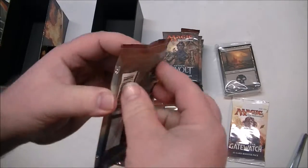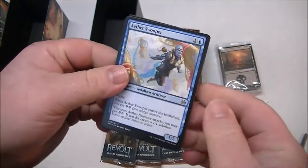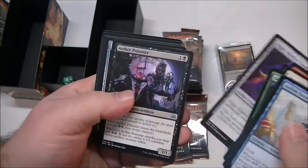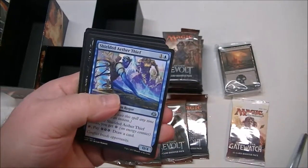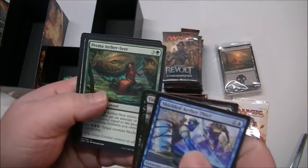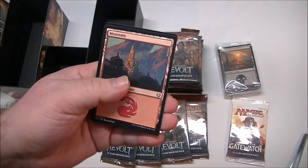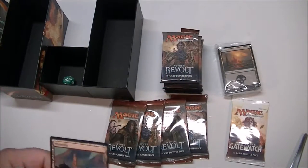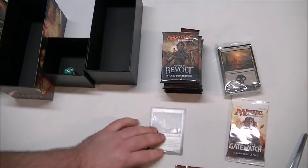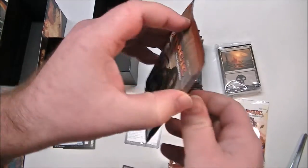Let's start with these. Of course, with these packs, we like to look quickly at the commons, and then we'll get to the uncommons and show them to you. Uncommon, uncommon, uncommon — and here comes our rare: Scrap Trawler. And a land. Let's put our rares right here for us to see, and we'll put our uncommon stack here.